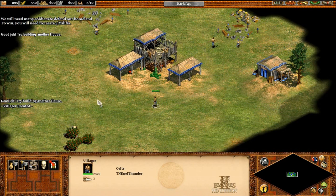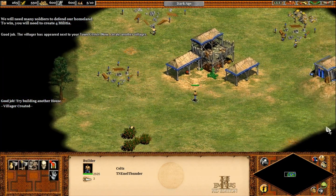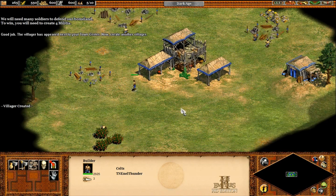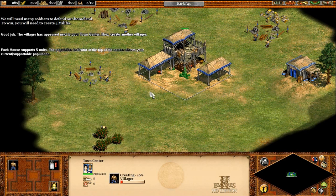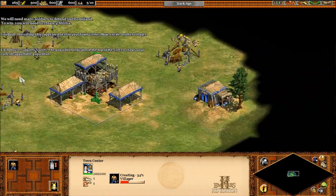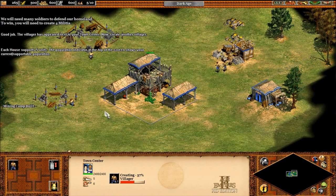Try building another house. The villager has appeared next to your town center. Now, create another village.